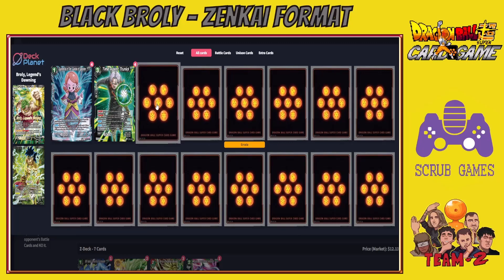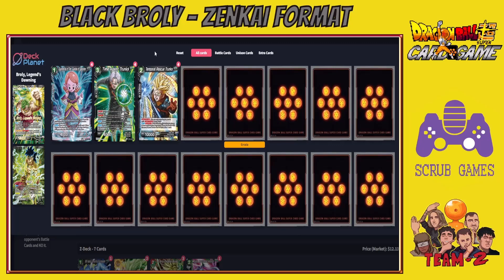For the super combo I've gone for Temporal Rescue Trunks. I didn't want a super combo that cost me a card by requiring me to be at four or fewer life if I'm struggling to awaken. This one triggers off sparking five — just needing five cards in drop — so it still provides a draw without worrying about your life total, and it's useful against aggro or for protecting your board.